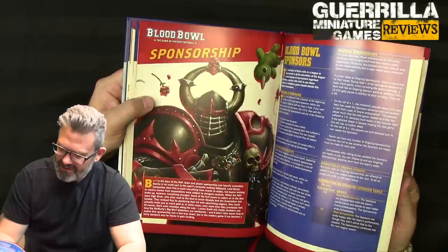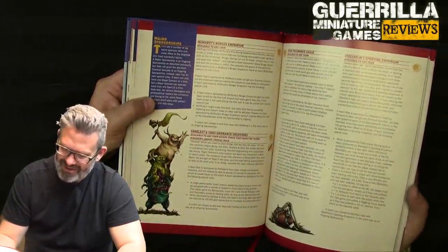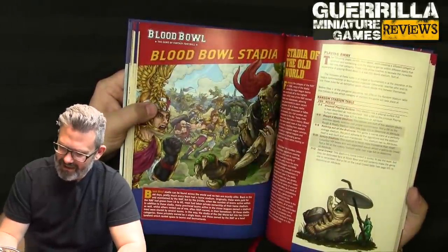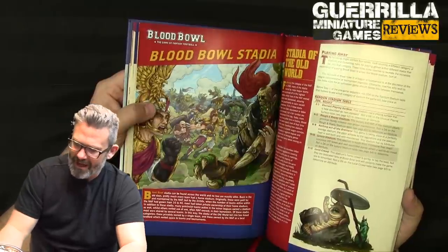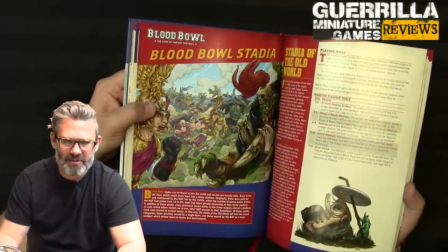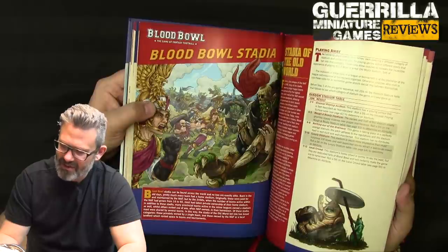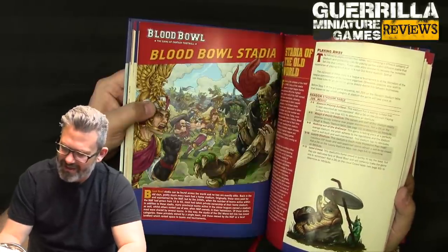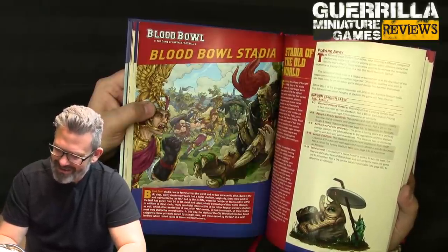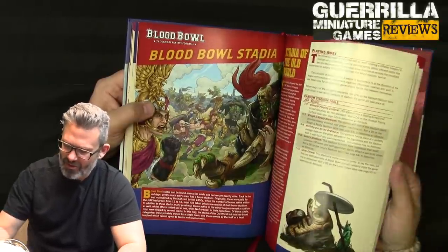Sponsorship: you get sponsors and can redraft ongoing sponsors like McMurdy's Burger Emporium, Farblast and Sons Ordnance Solutions, Star Insurance Guild, and Steelhelm Sporting Emporium. For stadium types, playing away games you can get a random stadium result — roll 2d6 on the random stadium table before step one of the pregame sequence. It could be like an unusual playing surface, a rough-and-ready stadium clearly prioritized for bloody violence, a luxury stadium, or a local crowd.